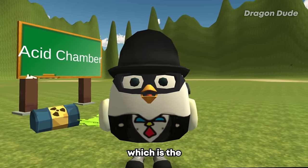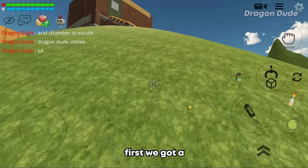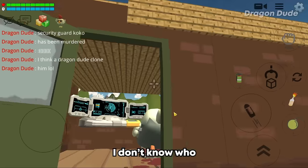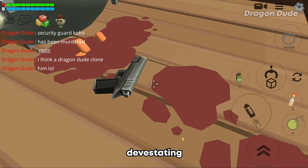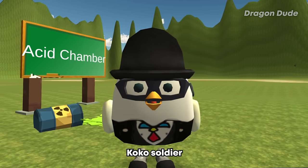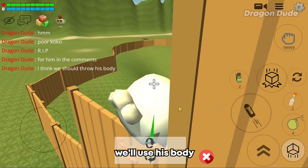The final build is the Dragon Dude clone execution chamber! There's a security post — oh my god, the Coco soldier died! Rest in peace, Coco soldier. Can we get an F in the comments? Well, since he's dead we'll use his body as a test subject.